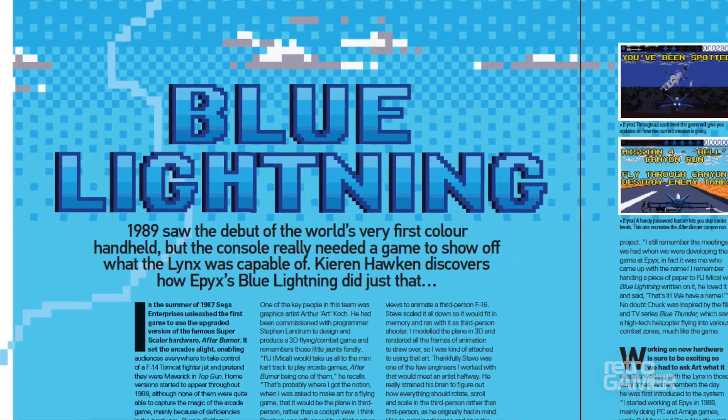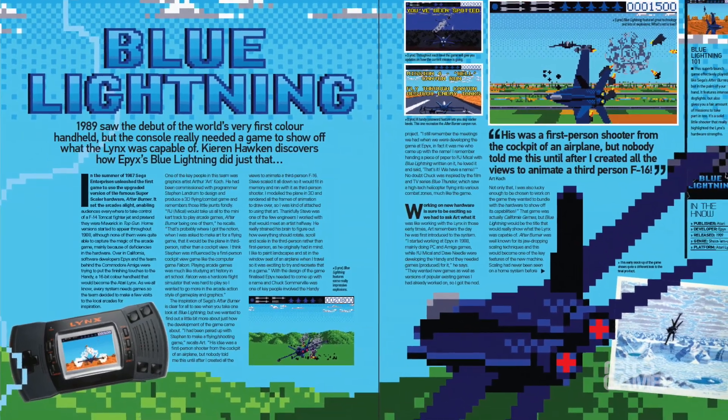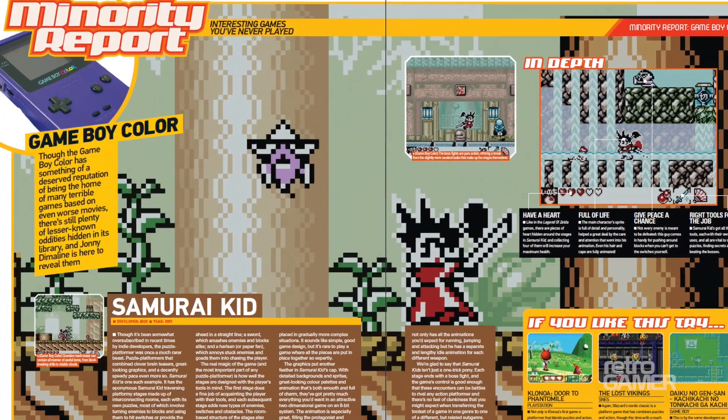We've also got Blue Lightning, which was a launch game for the Atari Lynx. It's a little slow now — I went back to it to get screenshots and it's a bit more sedate than I remember. But at the time it was like having Afterburner in the palm of your hand, with all these cool scaling effects. It's just a really great little shooter. The minority feature covers the Game Boy Color, which is an area we're looking to do more of in the future — we'll approach them individually and go from there.